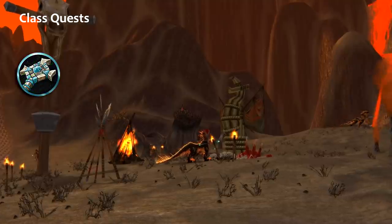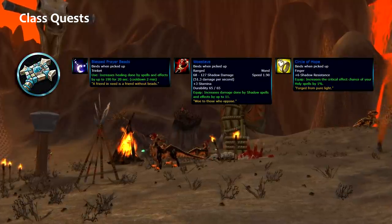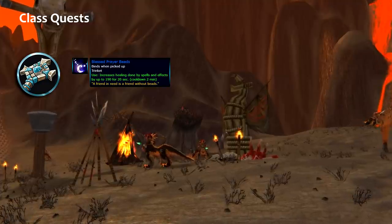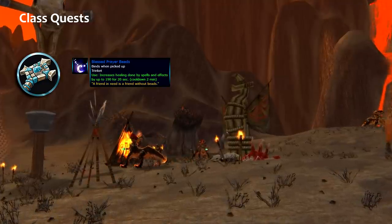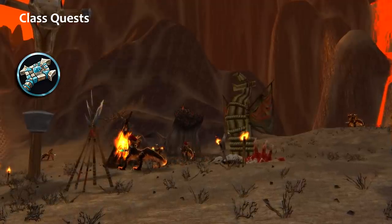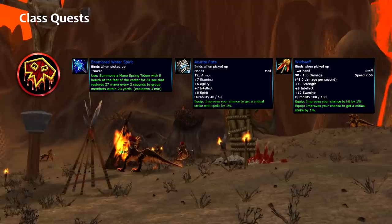For the priest, the trinket Blessed Players feels like the best option — it increases your spell damage by 190 for 20 seconds. This can be used in a variety of situations. Make sure you pick this one.